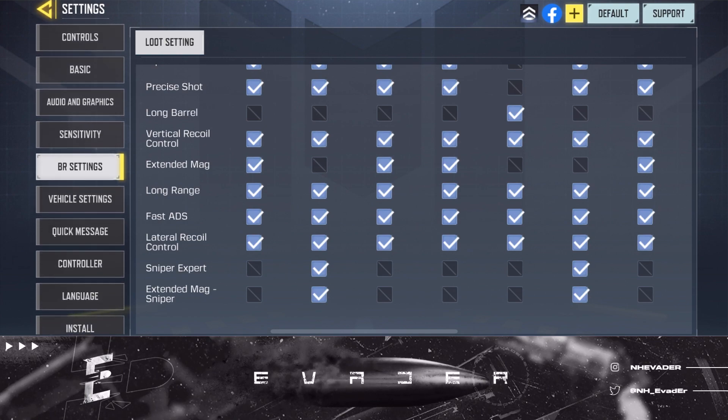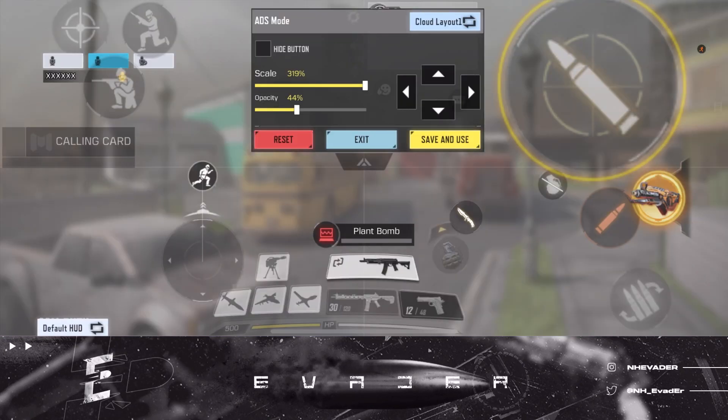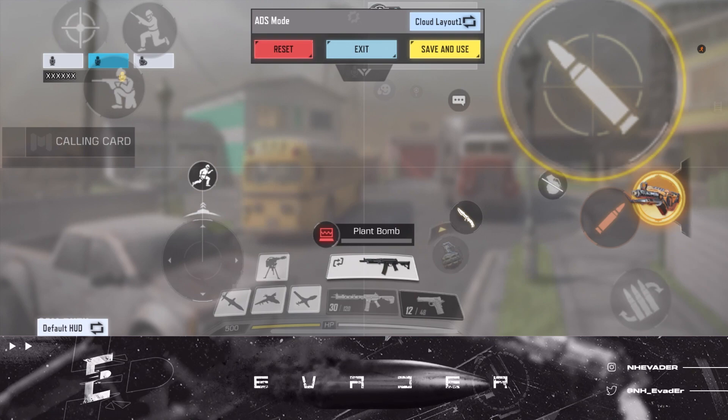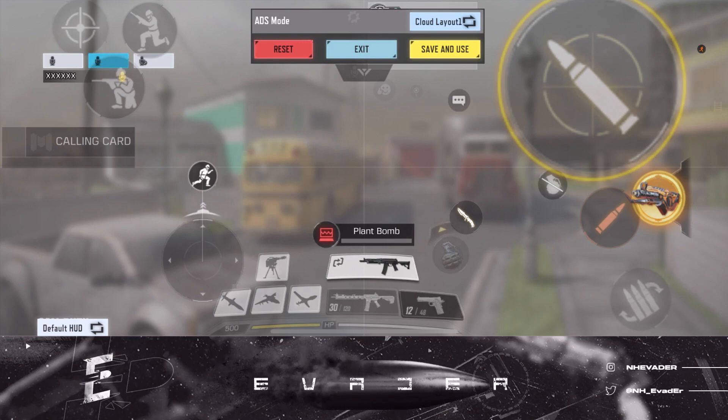Here's a quick glimpse of my control layout. Going to controls, custom layout — this is how my control scheme is set up. You've got the fire button, the flame thrower button, the reload button over here. This is how I like to have my HUD — I play four finger claw so all my stuff is basically in a stationary position.